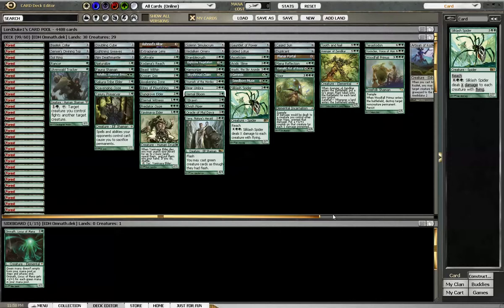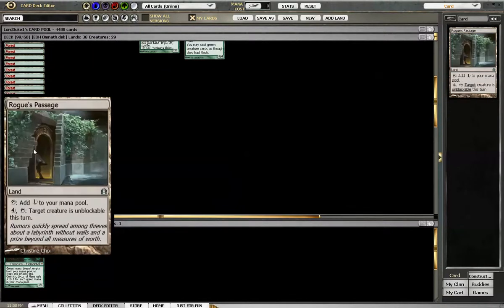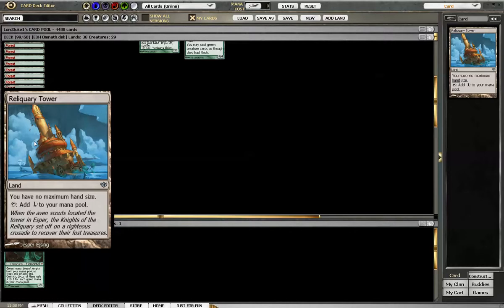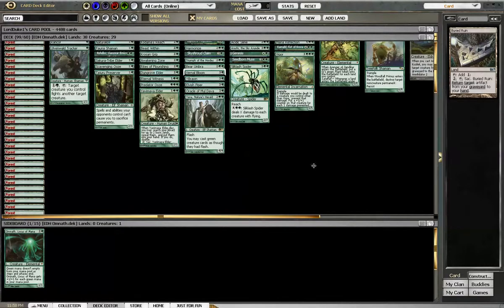Let's look at the deck. Running 38 lands. The only special lands I have here are Temple of the False God for two extra mana, Rogue's Passage to give Omnath an unblockable ability — which is pretty huge because he can swing for like 30 points of damage — Reliquary Tower so I can have a bunch of cards in hand and not have to discard, and Buried Ruin just to cycle back an artifact.